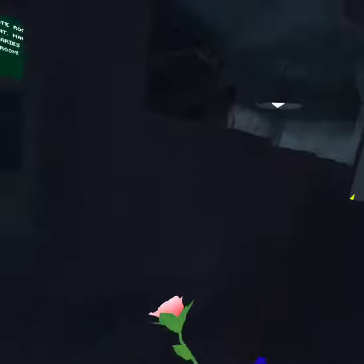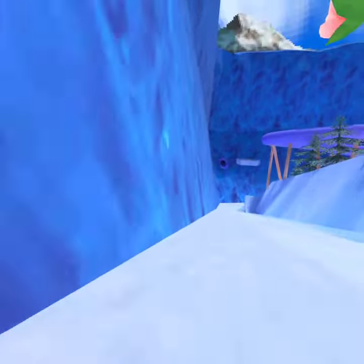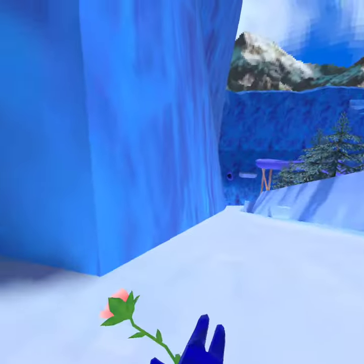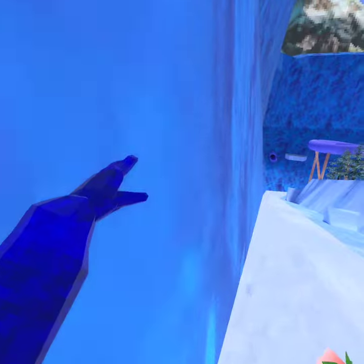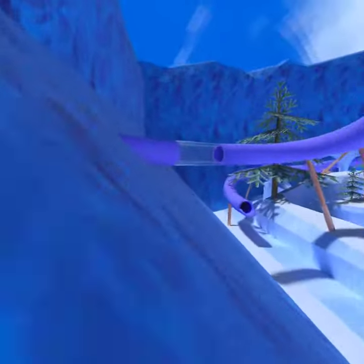The next thing I want to show you guys is how to wall surf, or whatever you want to call it, pretty easily. I might mess it up because it's kind of new to me — I just figured this out. What you do is come to this wall, jump, and angle your hand. You basically jump and just keep your hand a bit tilted up, and then you wall surf without doing anything.